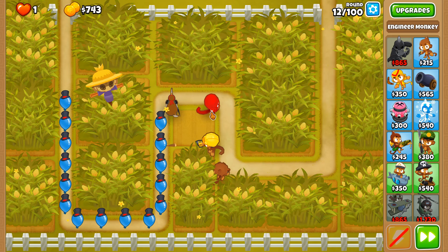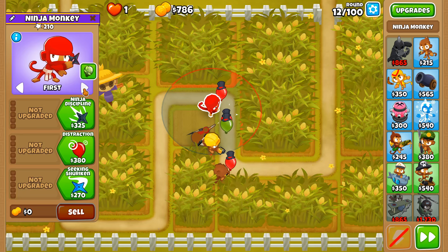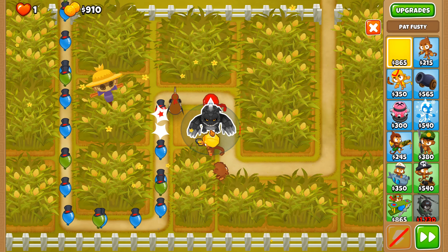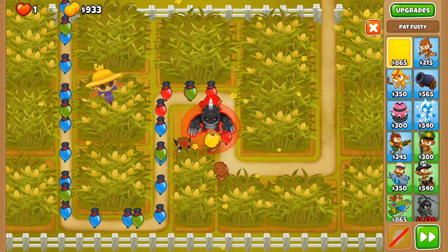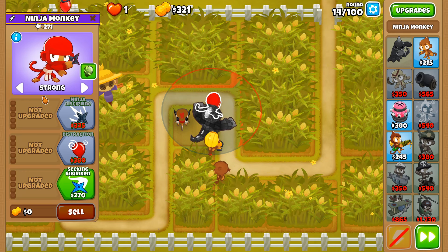Oh no, it's going badly. I should have put the ninja on Strong targeting. Once all the yellows are removed, go back to First. Well, we live and learn — no black border for Cornfield for me today. I got the gold border but not the black border. A pesky red balloon, for goodness' sakes. We'll put it on Strong again then go back to First if needed.